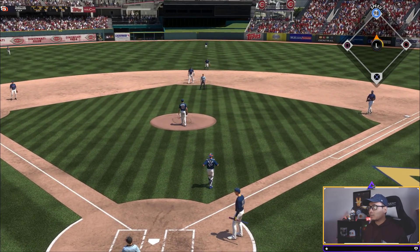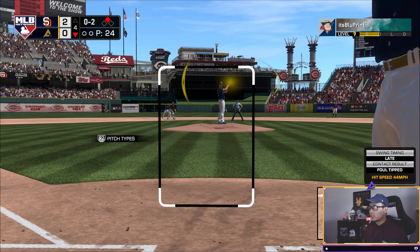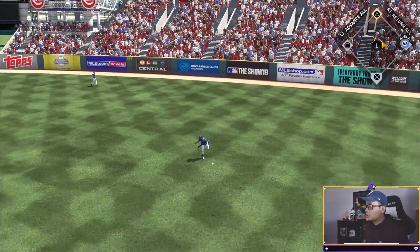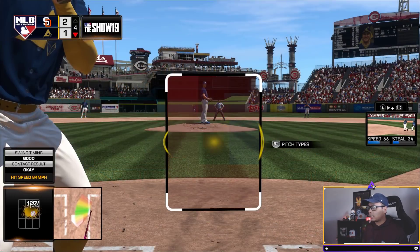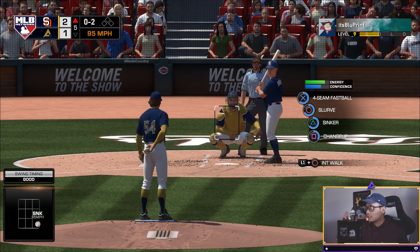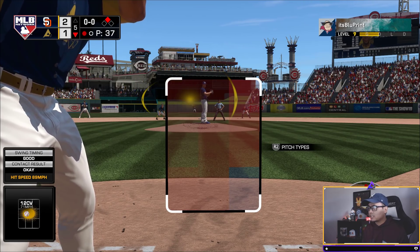Swung right through that one — PCI is a little weird. Back-to-back strikeouts with Bellinger, that's my fault. That's a nice pitch — that's gonna score. We get one back — Steve Finley, good job! Bellinger's struggling but it's his debut so he'll be better. He scores two runs on an error by a diamond second baseman — I got locked into that animation and couldn't do anything about it.